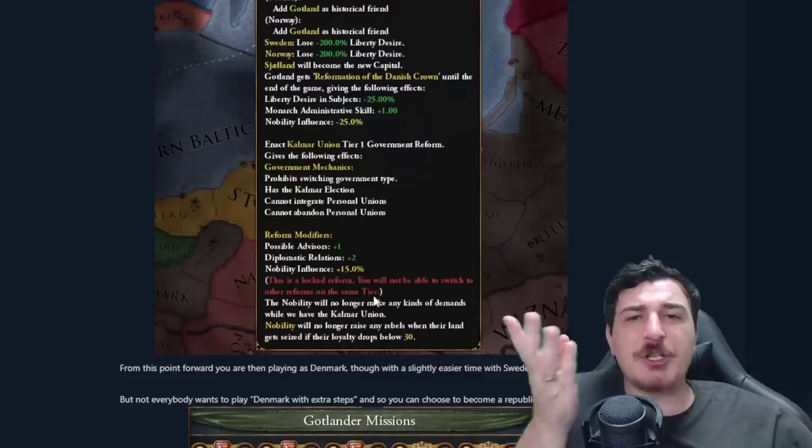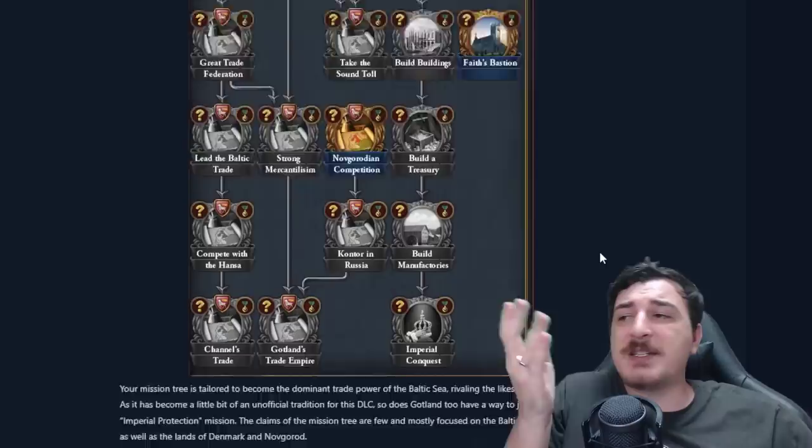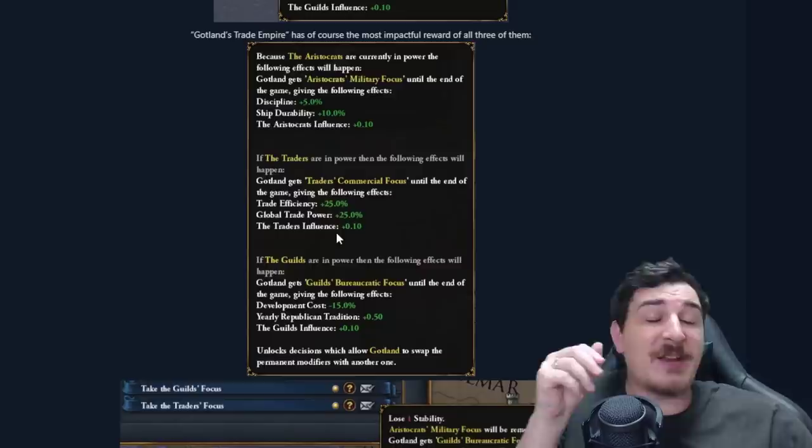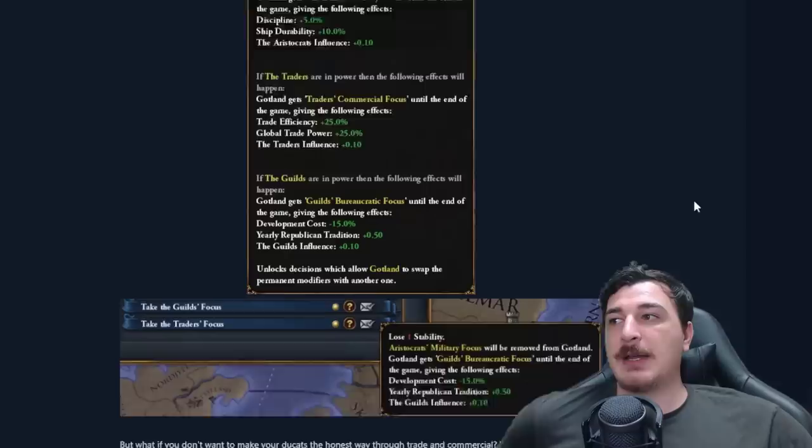If you don't want to be a monarchy and just want to LARP as a republic, you get this completely different mission tree. It's quite decent and offers some insane modifiers like boosts to your guilds. Until the end of the game you can get either discipline plus 5% and trade efficiency plus 25%, or dev cost minus 15%, which is absolutely insane and would make Gotland the best blobbing nation if it's a global modifier.